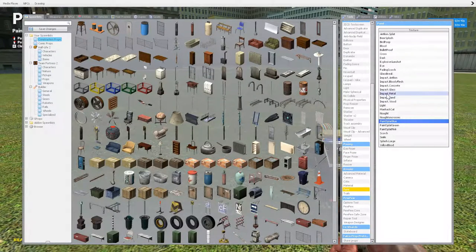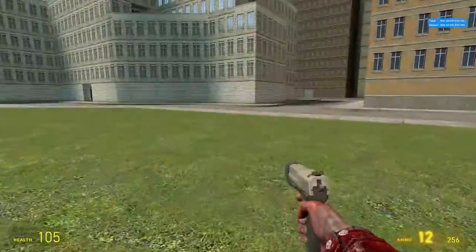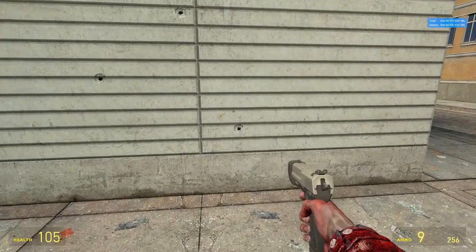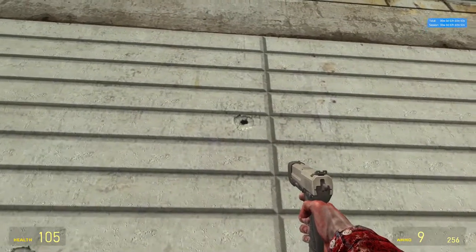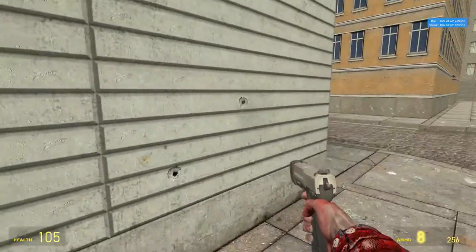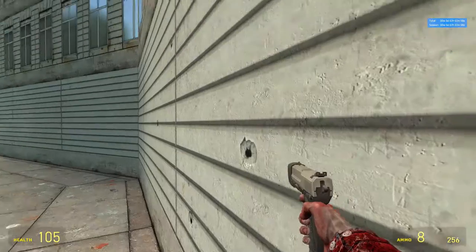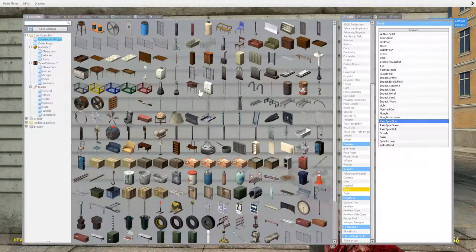Let's go to the paint tool. When you shoot something, these holes here — the technical term for them is decals. They're not actually putting a hole in the game; it's just a texture that makes it look like there's a hole there. And this paint tool does that.